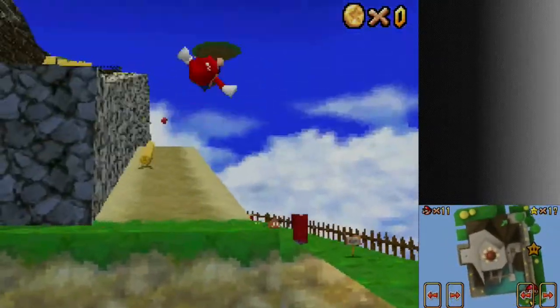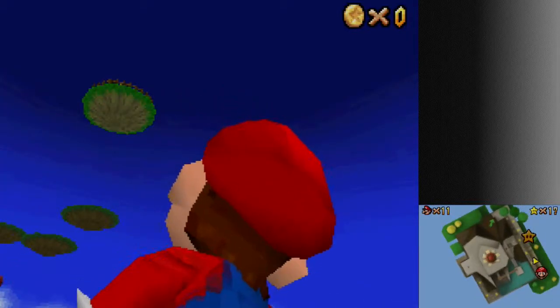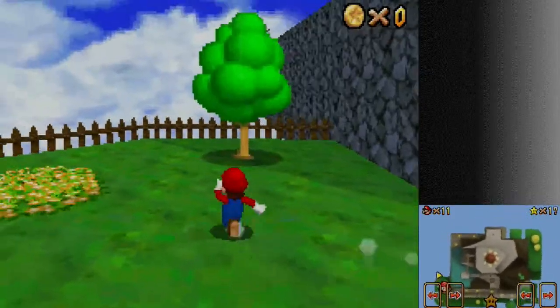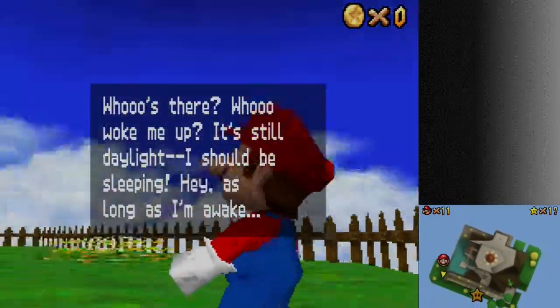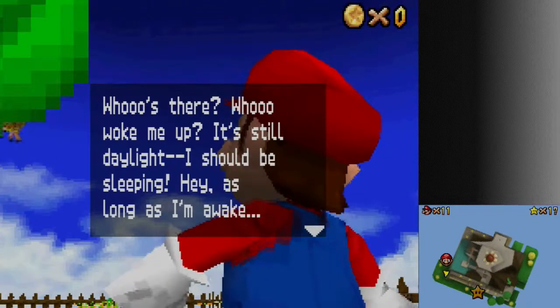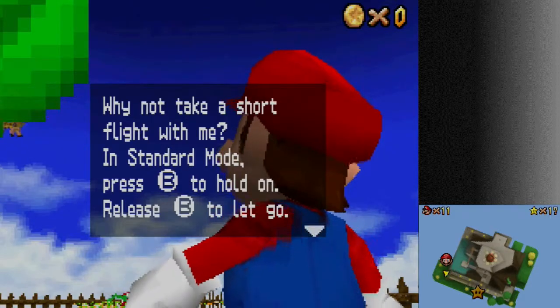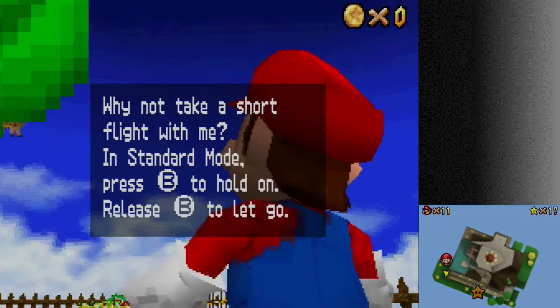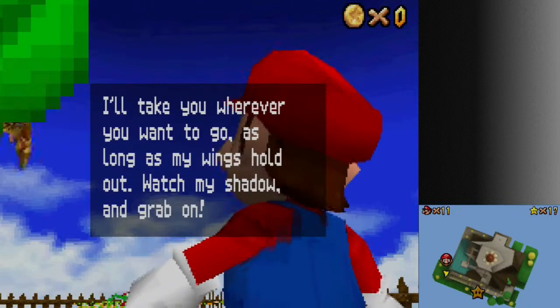Fall onto the caged island. This is another star I had a few problems with when I was younger. There's a cage really high up there — X allows you to go into first-person view. Right up there to my left, you'll notice there is an island with a cage on it. You're meant to climb into this tree and an owl will pop out: 'Who woke me up? It's still daylight — I should be sleeping. Hey, as long as I'm awake, why don't you take a shot of flight with me? Press B to hold on, release B to let go.' As long as my wings hold out.